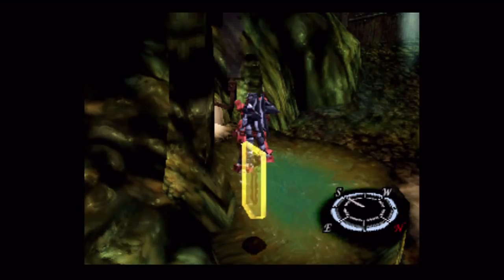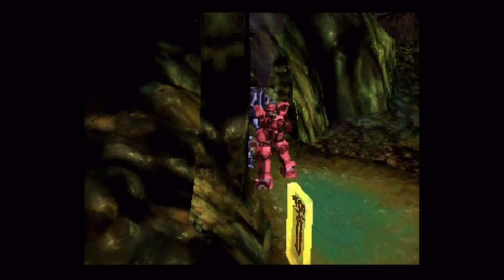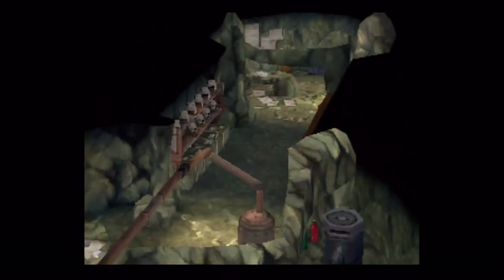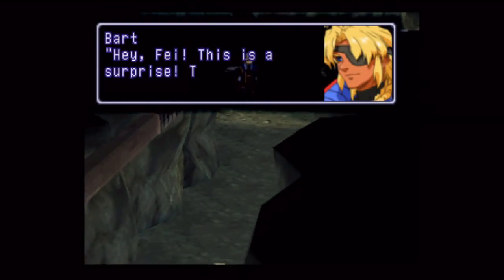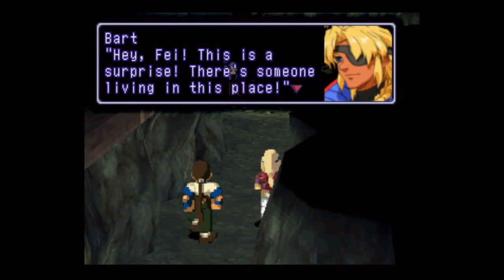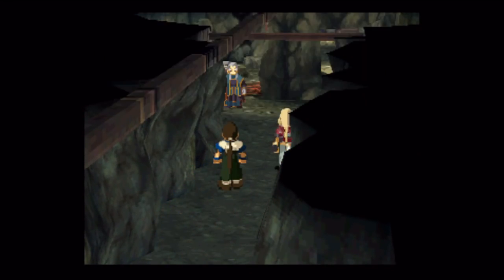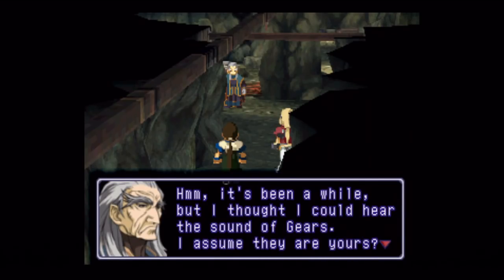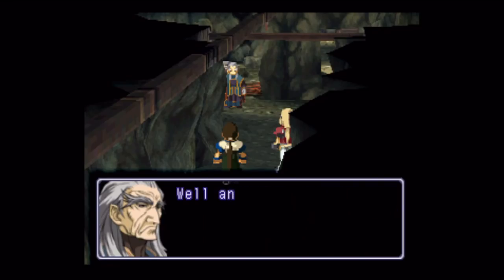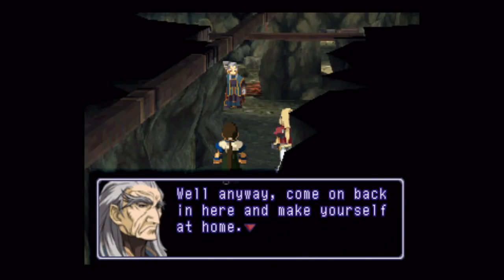Gotcha! That took enormously longer than it should have, but we got him all the same — hooray! No extra armor plus one, but we get an eyeball that can sell for some decent money. Man, I was like two steps away! Even though we were in our gears, just assume we actually dismounted because the entrance was too small.